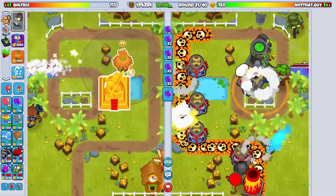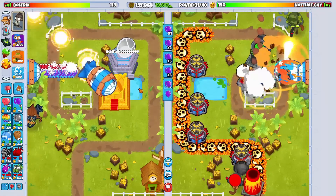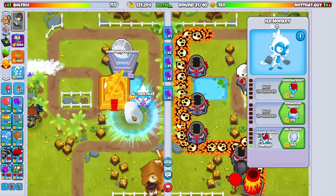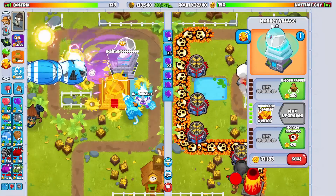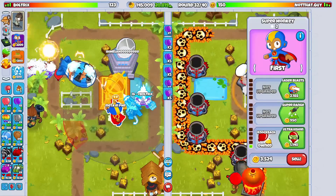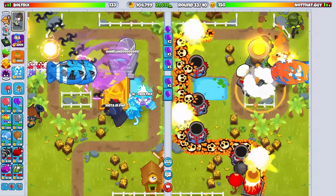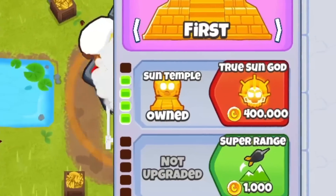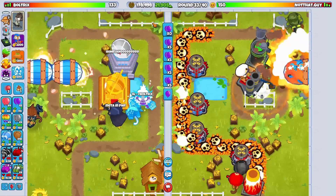We're also going to need some camo detection for the time being. This time instead we'll go for a Super Brittle and then an Icicle Impale, just to really make sure - because with having this sun temple, it makes all upgrades, even tier 5 upgrades, a bit cheaper. So going for that Absolute Zero times the Icicle Impale might not be enough. But we got all the towers we currently need. Looks absolutely beautiful - True Sun God, $400,000. I'm honestly still in disbelief that they made it $100,000 cheaper.